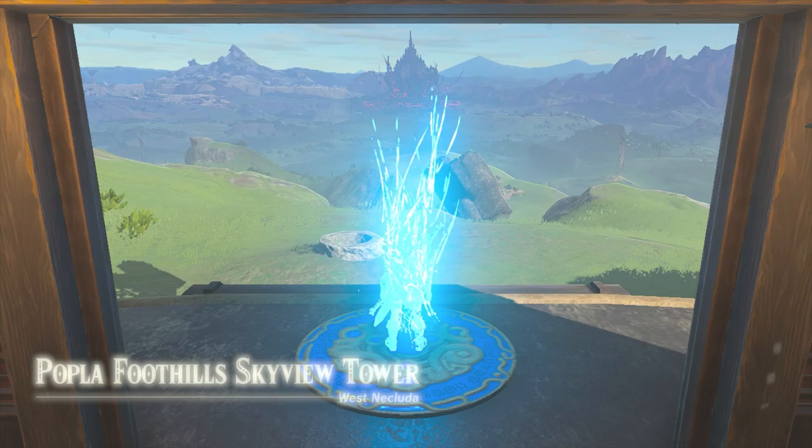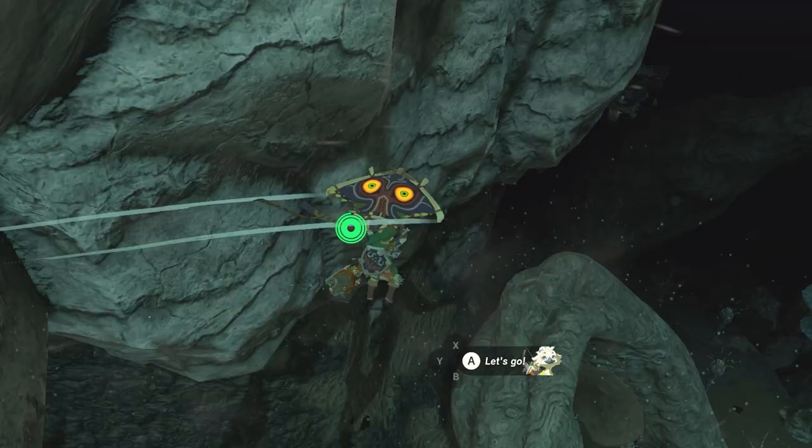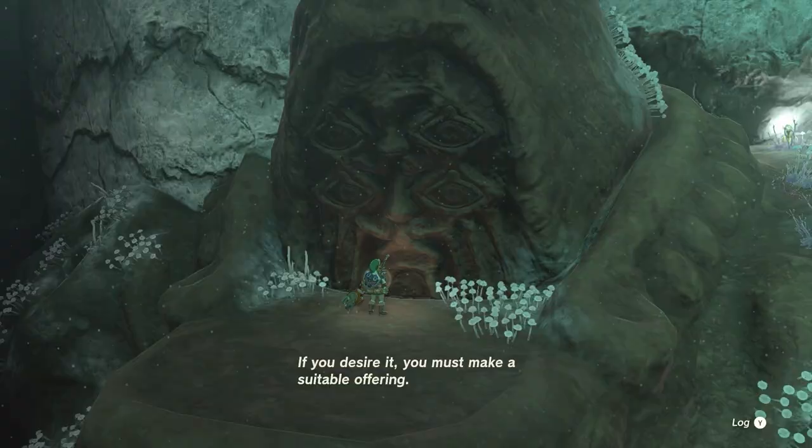After speaking with the third statue, travel to Popola Foothills Skyview Tower and enter the depths through the Hills of Baumer Chasm. This statue will be the most challenging one to reach as many high walls block the path. You'll have to follow the trail around the mountain in the depths, eventually leading you to the Bargainer Statue. The statue is situated on top of a high mountain, so if you don't have enough stamina to climb it, follow the trail leading up to the tip of the mountain or simply use a hot air balloon to get you there.